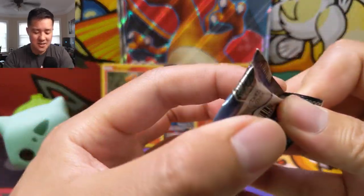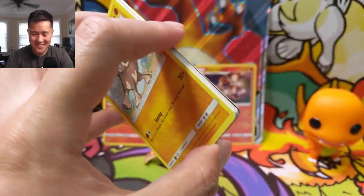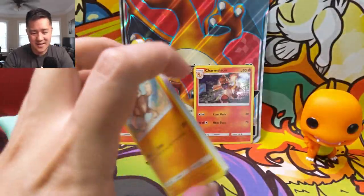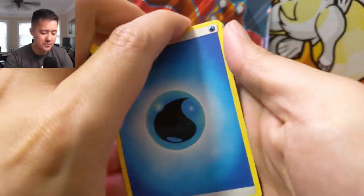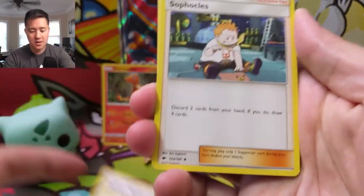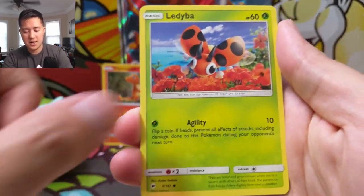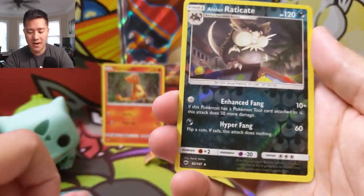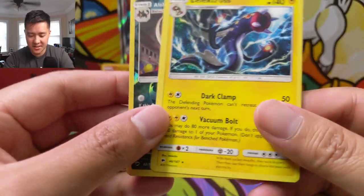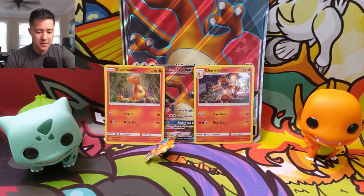Alright, on to the last pack of the box. I take back what I said - I want at least one hit. Come on Charizard box. We have a Water Energy, Escape Rope - another solid trainer - Sophocles, Ribombee, Mudbray, a Ledyba, Hoothoot, Woll, Alolan Vulpix, Ralts, a Raticate for the reverse, and just Electross. Guys, I jinxed myself. So yeah, all we have is that Charizard. It's good to even get that full art Charizard.